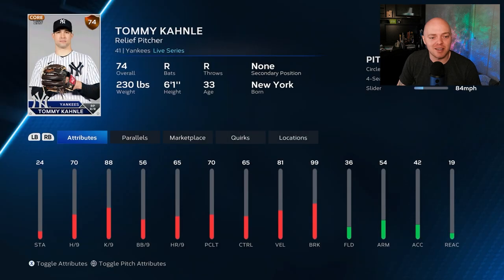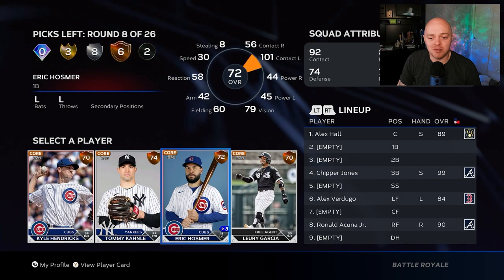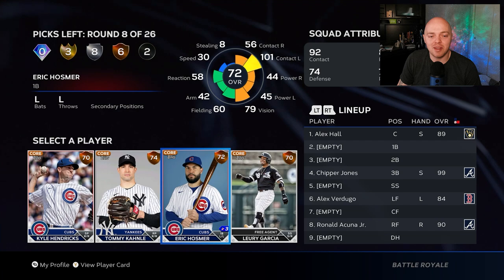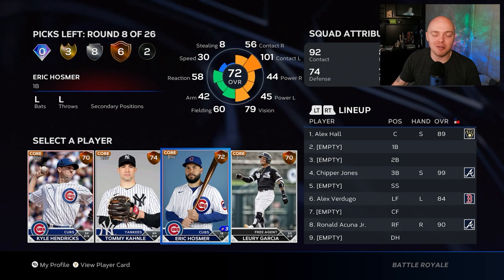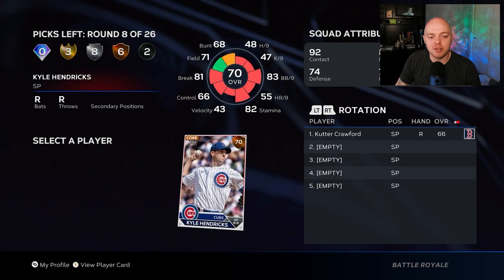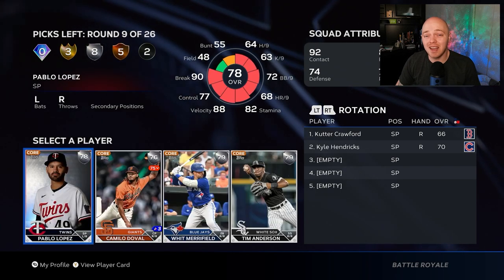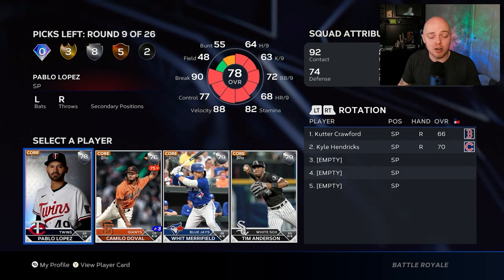Another bronze round — going to use another waste pick here. I don't really like any of these players. Eric Hosmer is okay but he's a lefty and I don't like lefty-lefty matchups, so I'm not going Hosmer. I'll just go with Kyle Hendricks. Now I've got three spots left in the starting rotation — any starting pitcher I take here will be in that rotation, so I have to be careful.